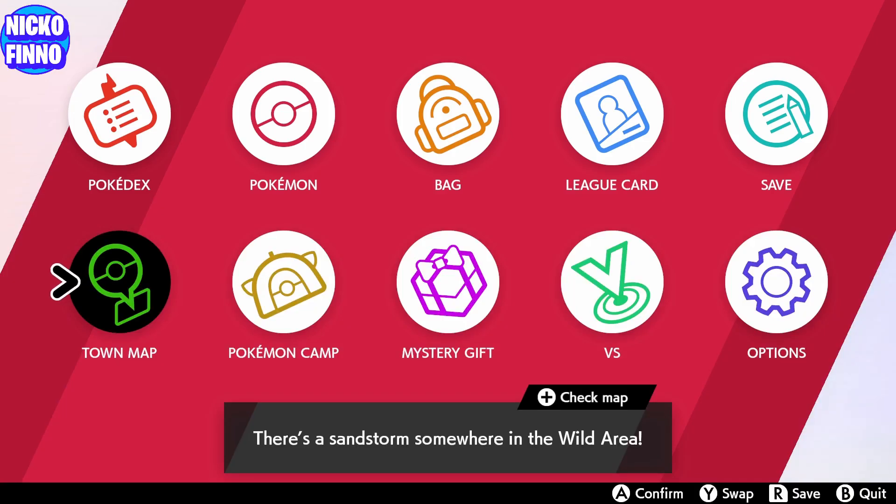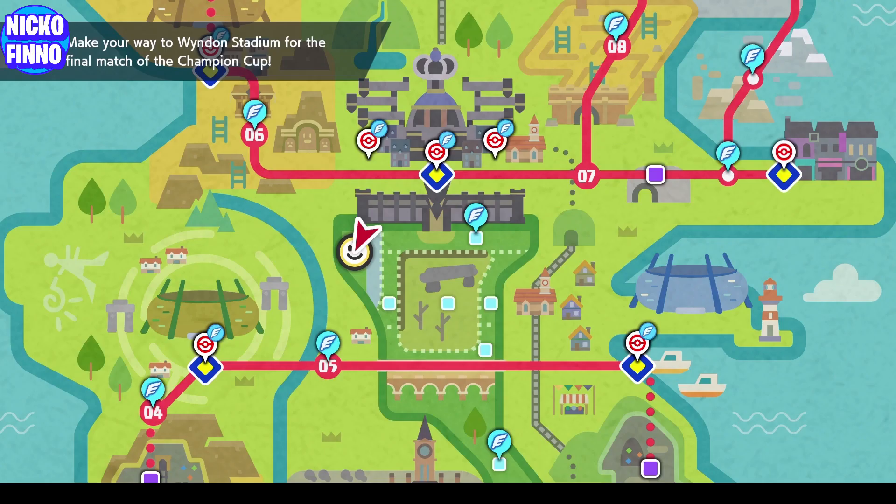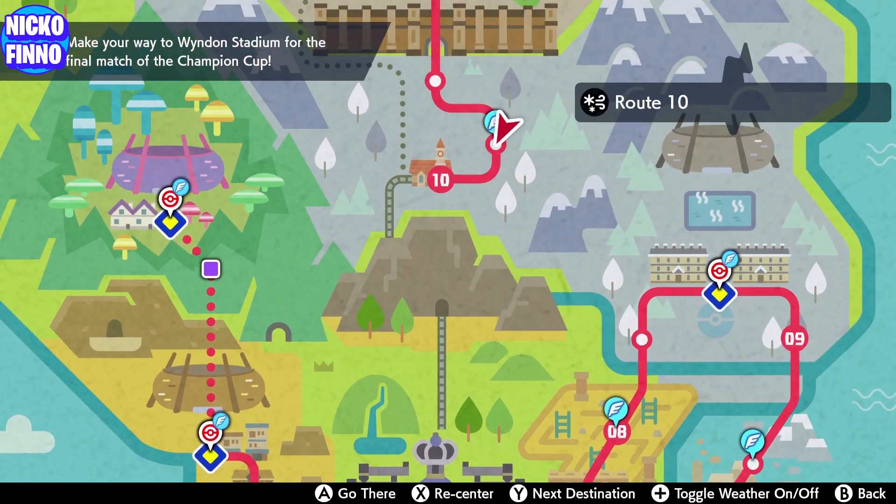What's going on gamers, Nikofino here and today we're going to be going over how you can catch Duraludon, Dhelmise, Falinks, Ditto and Sinistea. Let's get started with Duraludon.